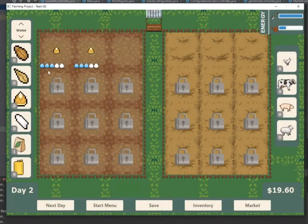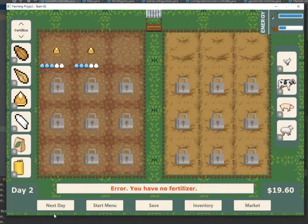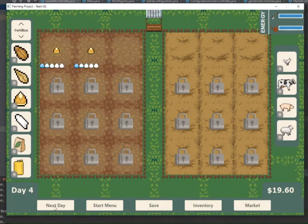We're going to show the effectiveness of the fertilizer. We have planted two of the same seeds, and we're going to apply fertilizer to one of them so it will grow faster. As you see, we're clicking next day and watering the plant, and one of the corn plants is ready for harvesting and the other one is not.